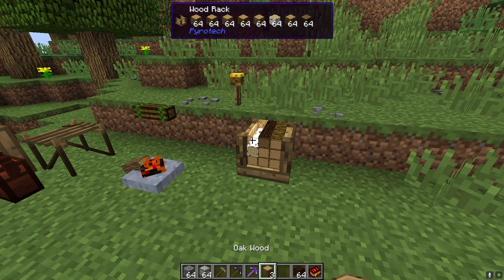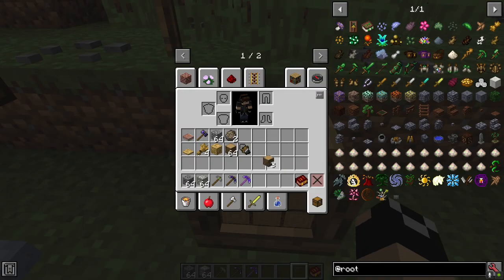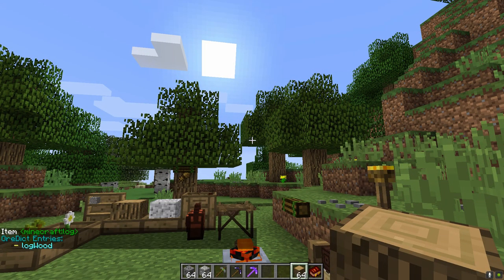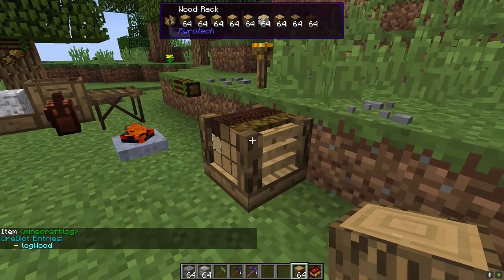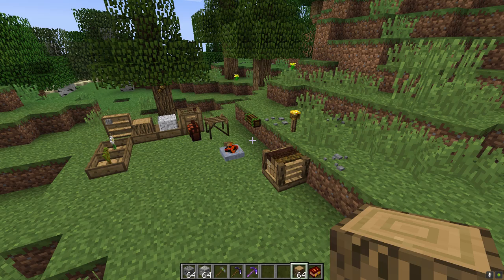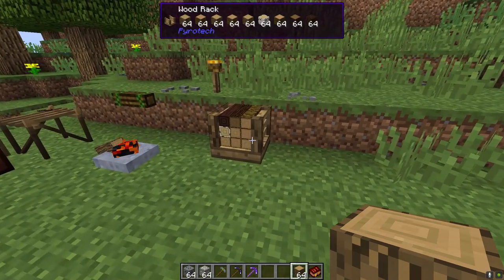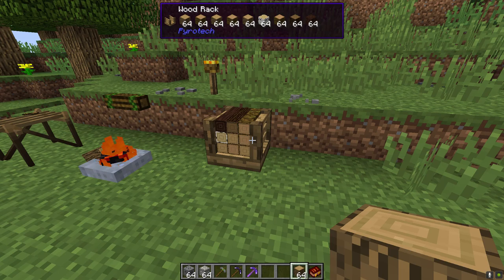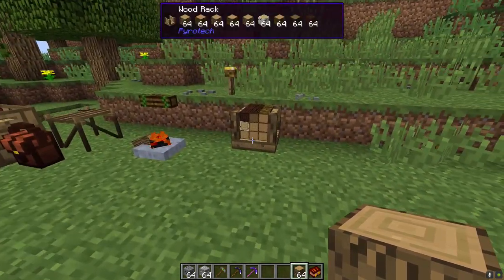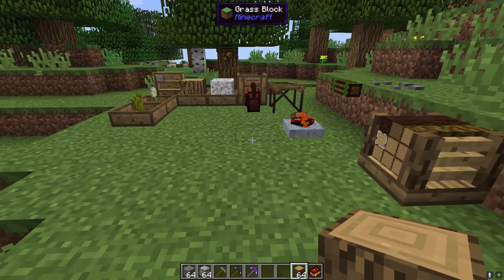For example, right here I have wildwood logs from Roots. If we put this in you can see it keeps the texture. Anything that classifies as a log — or is ore-dictionary tagged as 'log wood' — will go into the wood rack. If a modded wood doesn't work, the issue is likely with the mod not ore-dictionary tagging it correctly, not with Pyrotech itself.